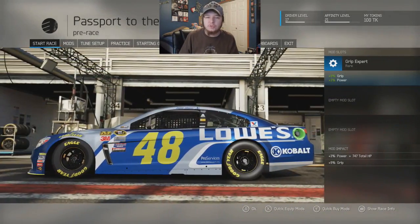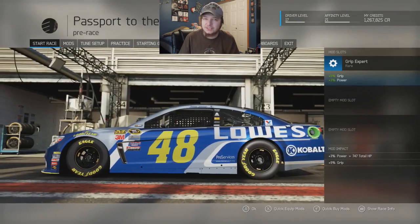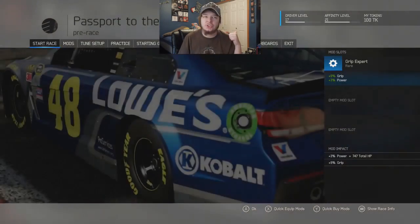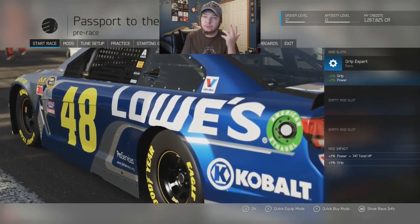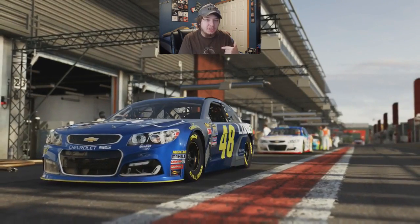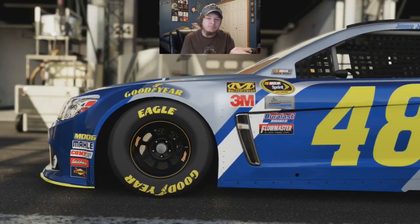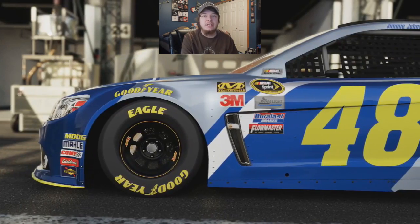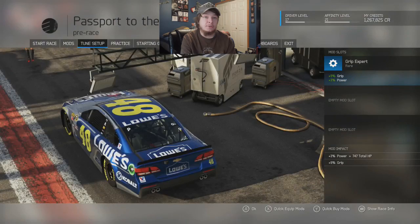Hey guys, it's Woodif here, and welcome back to the Forza Motorsport 6 Nacer Expansion Pack DLC part number 20. We're trying out the SPA track again. As you saw, or if you didn't see the last part, I was offered a different car — it was Jimmy Johnson's car. But because I accidentally removed the game version of the 48 and replaced it with a custom one, it gave me the custom one, and honestly it looks better. I like the 48 number font, I think it looks better. This is a great fan-made car — whoever made it, shout out to them, because it's a damn good car.